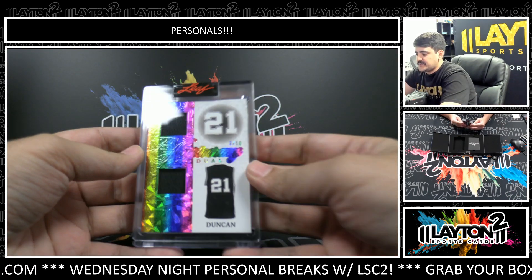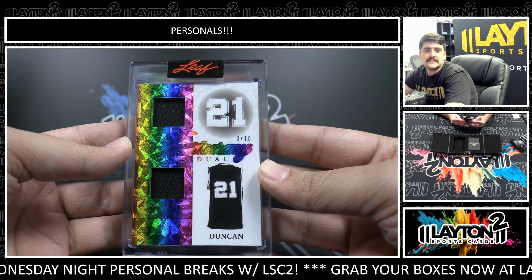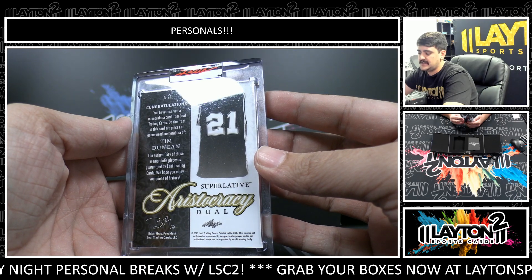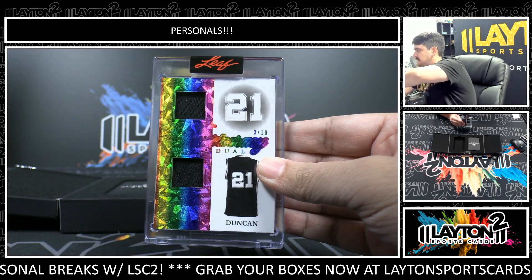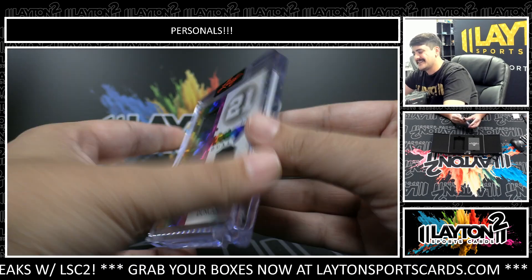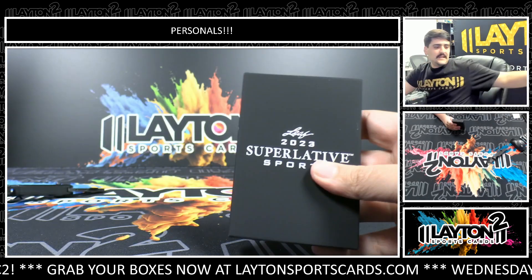This one is three out of ten on the dual jersey — that's going to be Tim Duncan. Tim Duncan, three out of ten — best power forward ever — on the Aristocracy Dual. That is a sick one Peter, and last one, good luck.